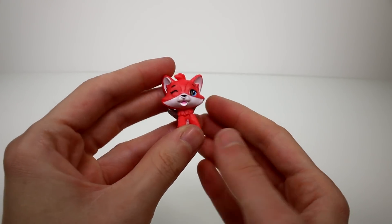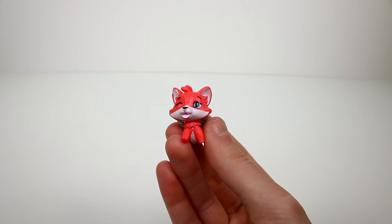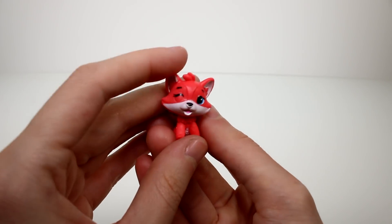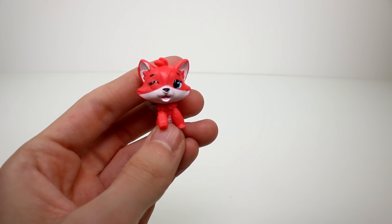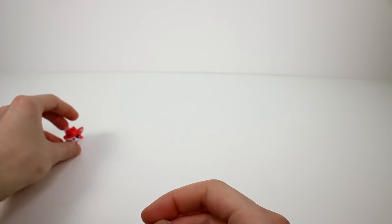Let's start with the little fox set. They do have names this season. This one is Foxfin and he's a common. He's from the forest. He's so adorable, oh my goodness.